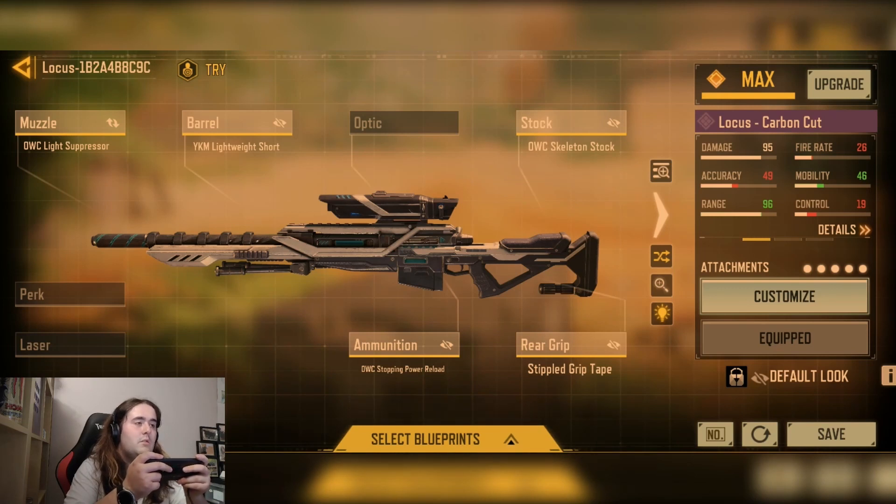So yeah, we have this increased mobility and the range — the range being with the OWP stopping power reload. It's more like the Koshka, it's called increased mobility, of course, because that's the only thing we need to add to the sniper, and then of course the increased range to give it more consistency in terms of the damage.